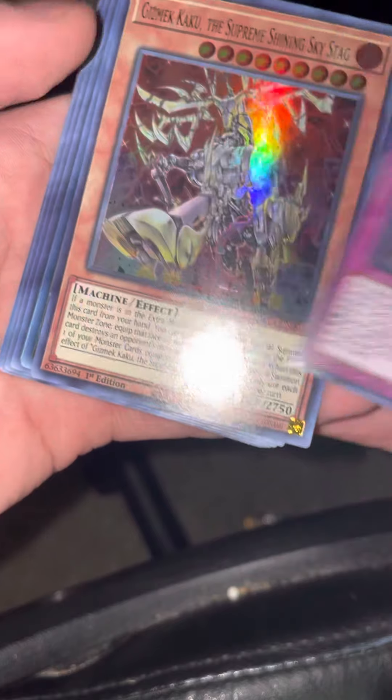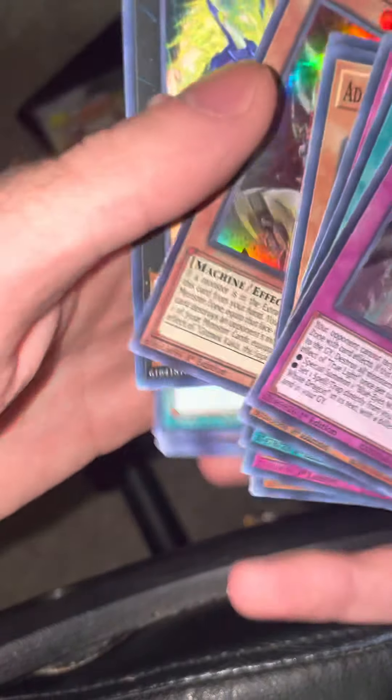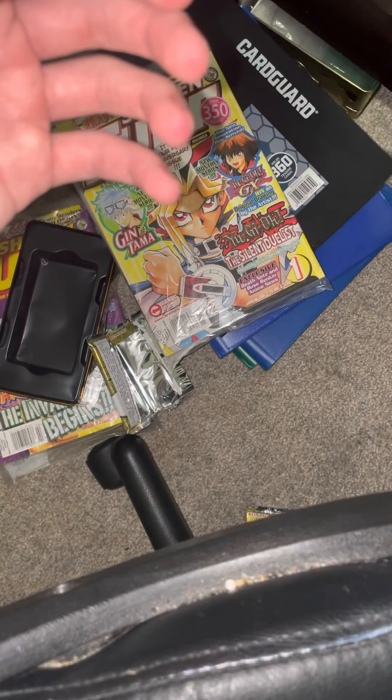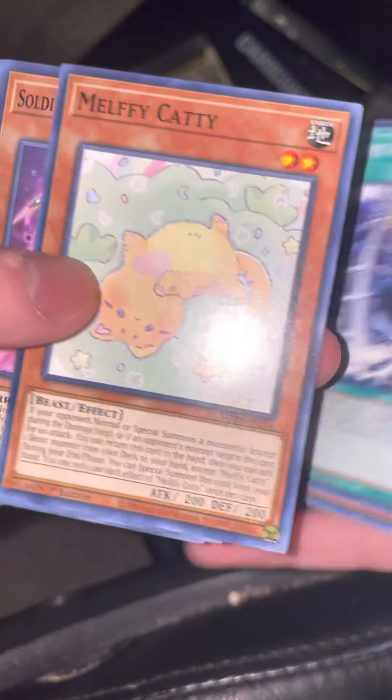We got a Gizmek — those are always nice. Okay, here we go, beautiful — two packs so far. Let's see if we can get a Zeus, we need a Zeus.